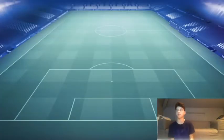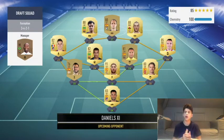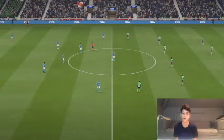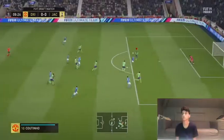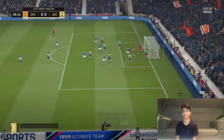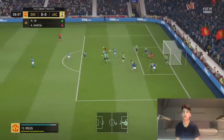I'm into the first game. What team does this guy have? He's got Adan in goal, Monreal, Ramos, Rafinha, Aspas, Hernandez, Coutinho, Bale, and Kike Garcia up front — a pretty decent team. Bale is gonna be dangerous and he's got Ramos which is gonna be very good in defence. Oh — what a save from Alisson! That is huge. What a start to the game.